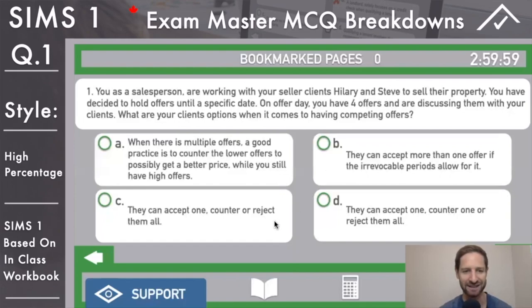Answer B says they can accept more than one offer if the irrevocable periods allow for it - you cannot accept multiple offers at the same time, it doesn't matter about the irrevocable period at all. Answer C: there's only one option - they can accept one, counter, or reject them all. You of course cannot counter them all because you will have sold a property twice if two people agree to your counter.